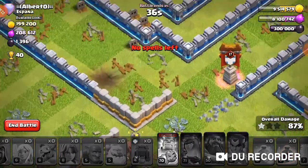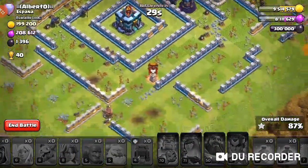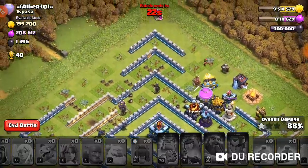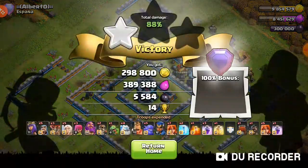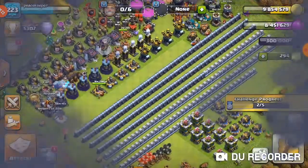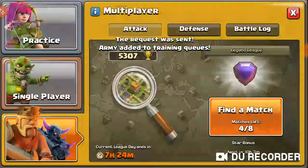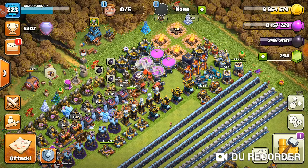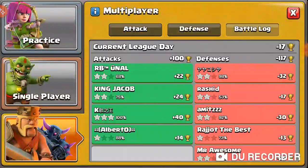This ended up being a very high one-star — probably 88 percent — so that was a very bad attack. I probably could have gotten a two-star if I had placed the queen a little better. 88 percent one-star and only getting 14 trophies. I'm now at negative 17. I can hopefully avoid another one-star in my next attack. I'm going to do a couple more attacks off camera and then bring you the last two.